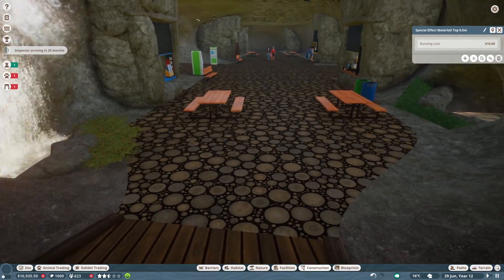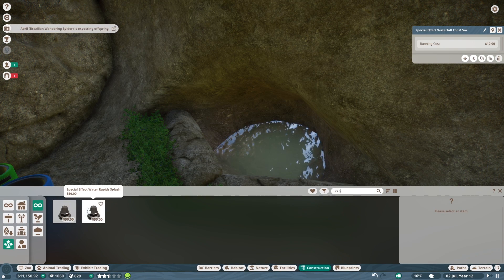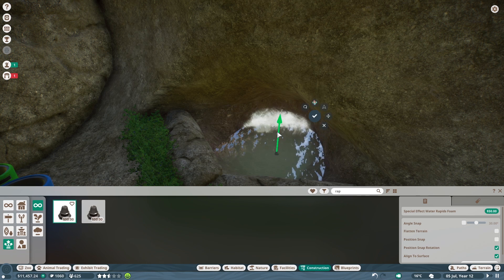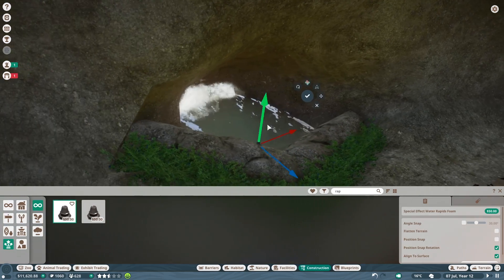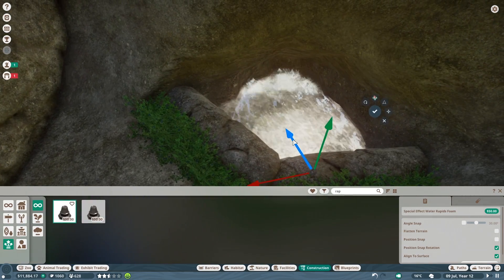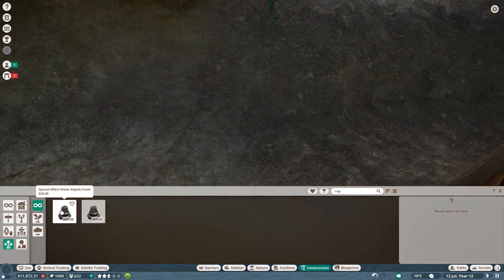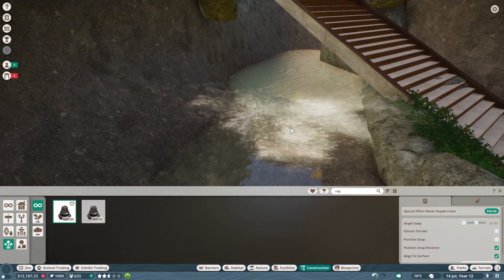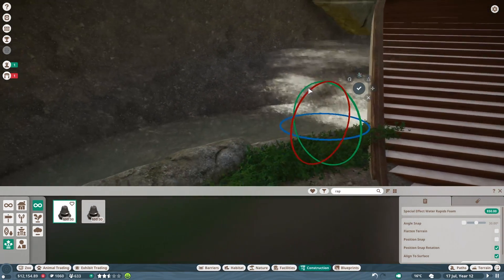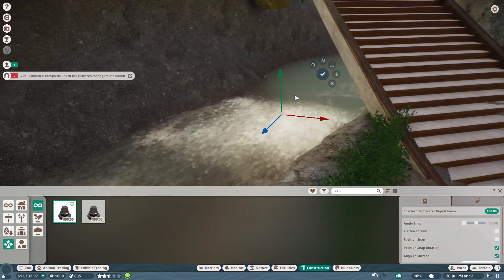This area does need to be spruced up a lot more. For this I wanted to get rapids — I wanted it to feel like it's somewhat connected to our exhibits. I'm not entirely satisfied with that entry point yet. Going ahead and adding another waterfall over here. It looks like some vet research has been completed as well, so we'll have to check on that. Just trying to make this a bit more of an interesting experience.